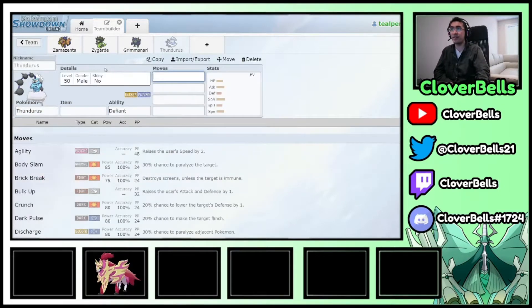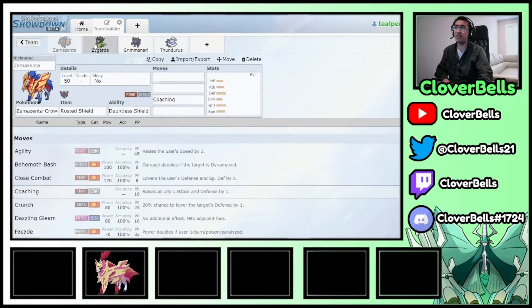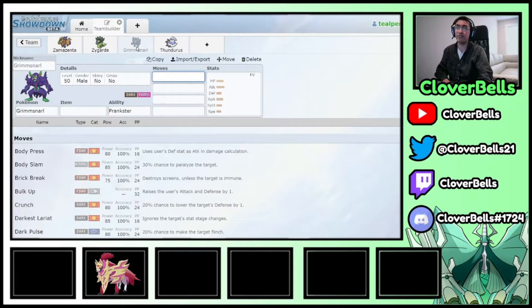To discourage Intimidate, Thundurus with Defiant is the perfect answer. If opponents lead Incineroar, you can lead Zygarde/Thundurus — Zygarde is minus one but Thundurus is plus one and uses Max Airstream and Max Knuckle to make Zygarde even stronger. Or lead Zamazenta/Thundurus: Zamazenta Coaching boosts Thundurus to plus two, plus one, and then Airstreams make Zamazenta very threatening.